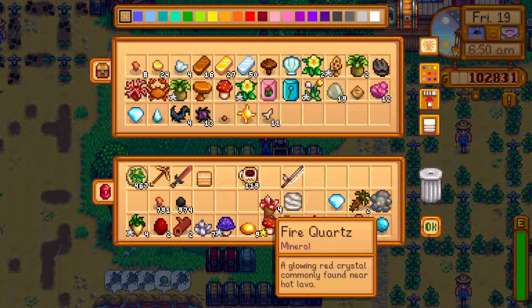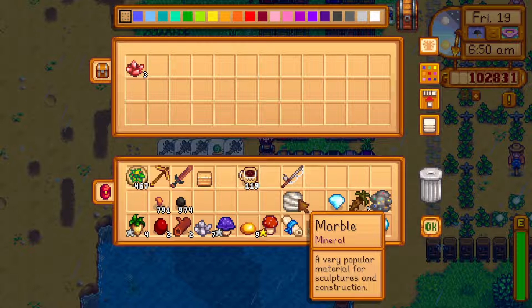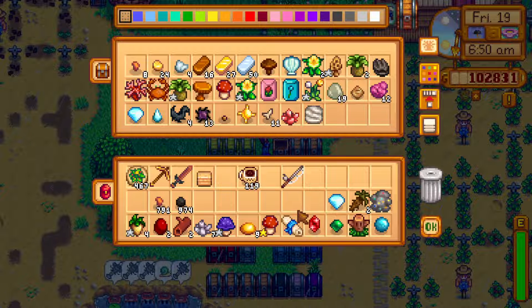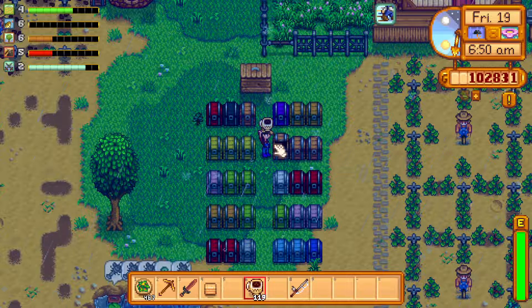Next up is fire quartz. We've got one of them, and we need to put it in the crafting bin and mark it as done. So one fire quartz goes right there. The rest go into the minerals bin. Marble — we've already donated it, so we need one for crafting purposes; put it into the crafting bin. And we have one diamond — let's go ahead and throw it into the crafting bin as well.